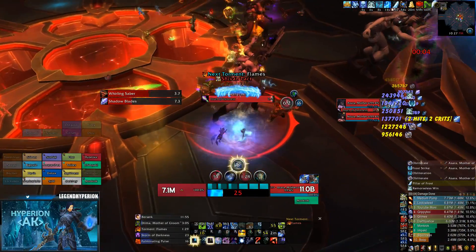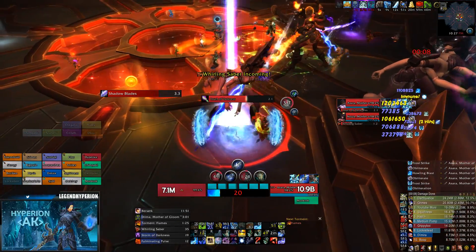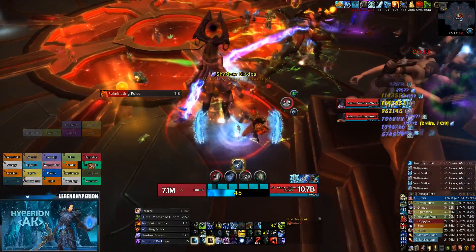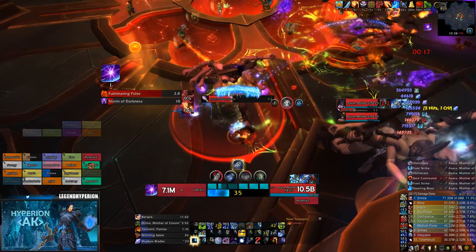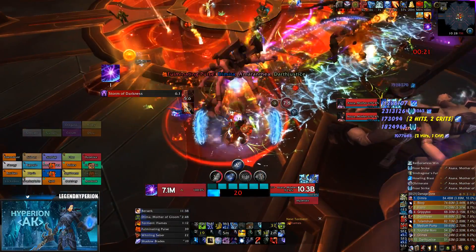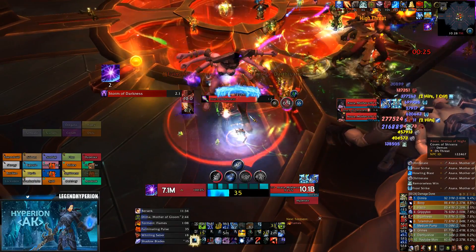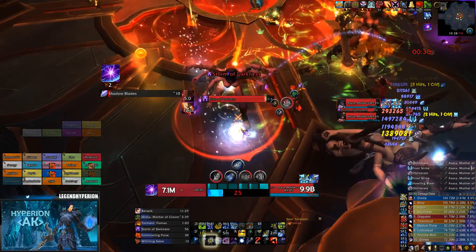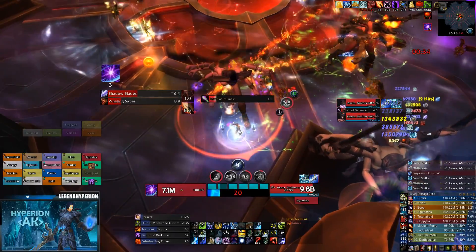On pull, one of the tanks positions Asara so she's exactly within cleave range of Nora — that means minimum range without them getting the damage immunity debuff. This way fire mages and other classes can cleave between the two bosses without much trouble. Once the tank positions her, you can have any taunt DPS — a DK, warrior, ret paladin, pretty much anything with a taunt — just taunt Asara and hold her in place the entire time.